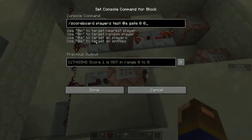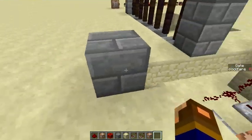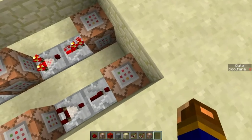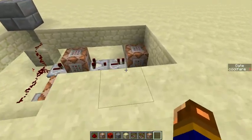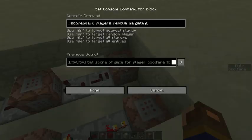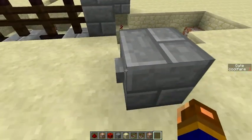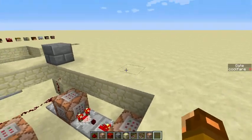What this does is it tests for the score to be zero. And so it is now. Whenever I press the button, it will activate this redstone and add a score of one to my score. As you can see here, my score popped up to one. And this one basically reverses it — it tests for a score of one and removes one score. So if I press it again, it went down to zero. That's how you do that part.